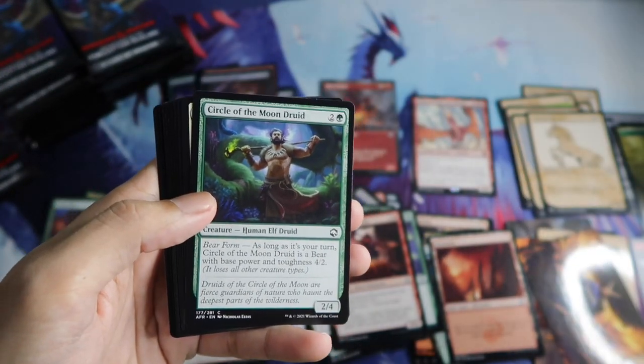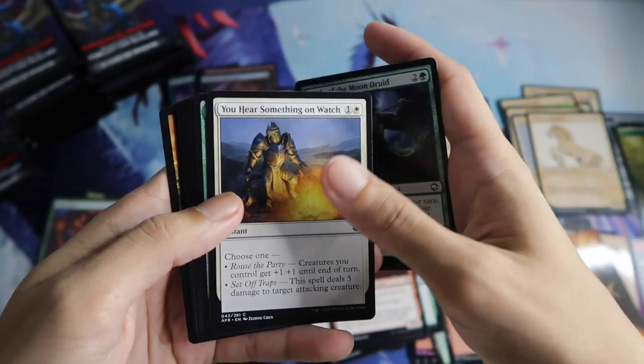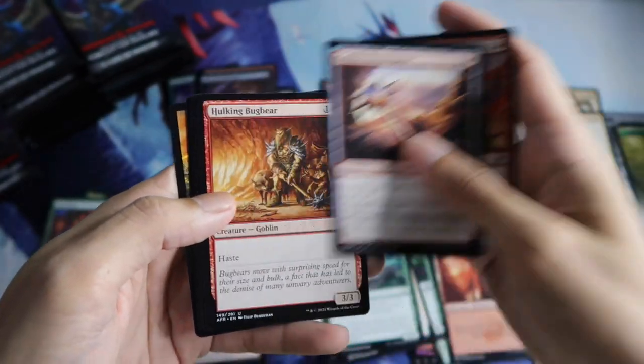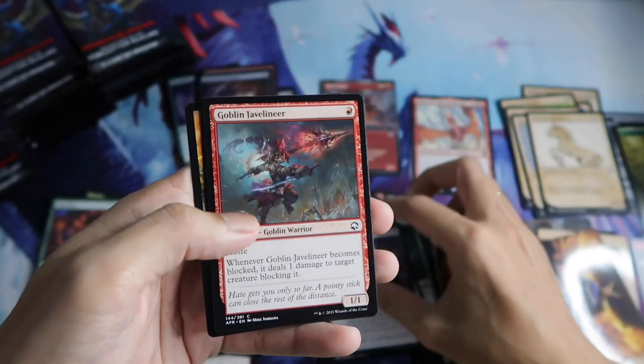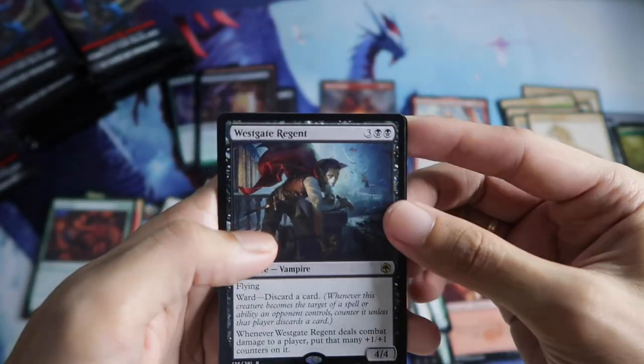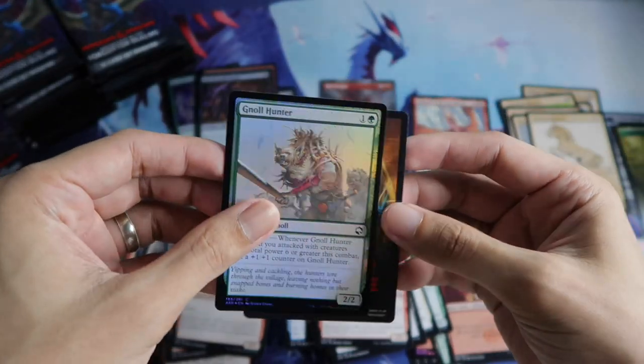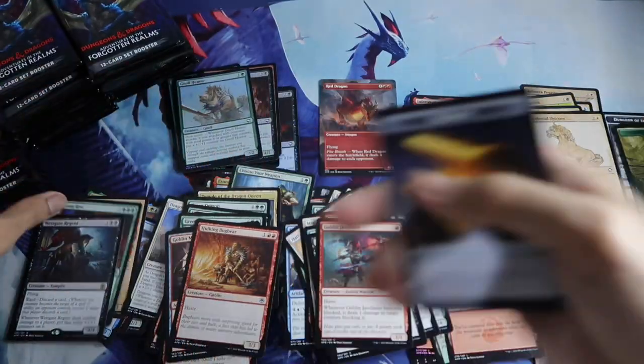On the second slot. Commons — three commons. And then three uncommons. And Westgate Regent for the rare. And the foil Gnoll Hunter. And the treasure token.